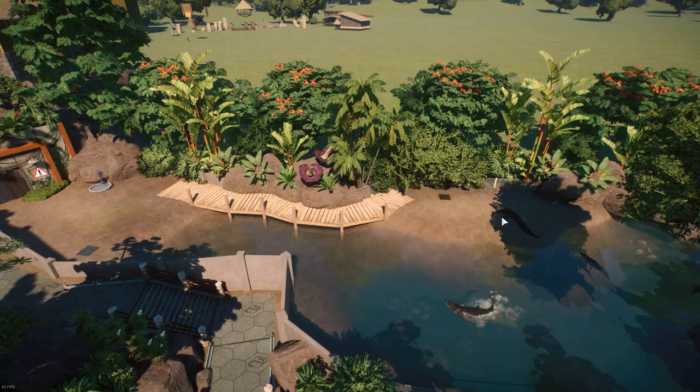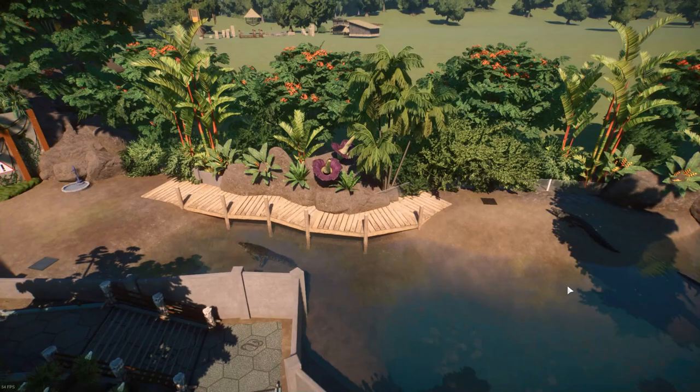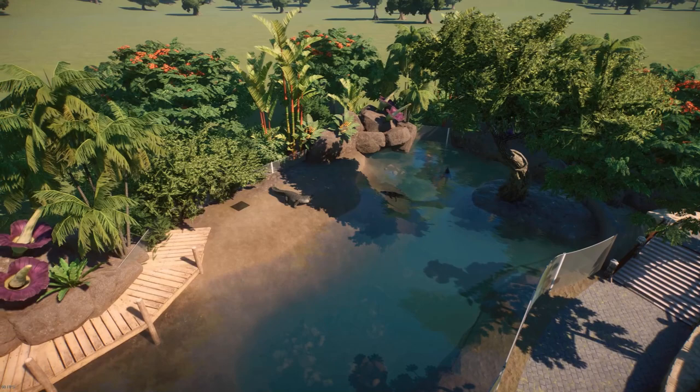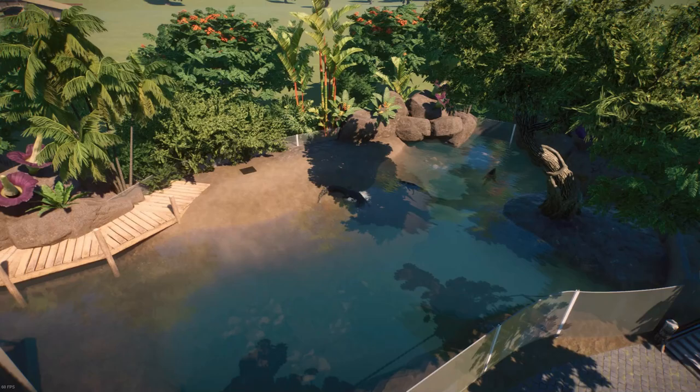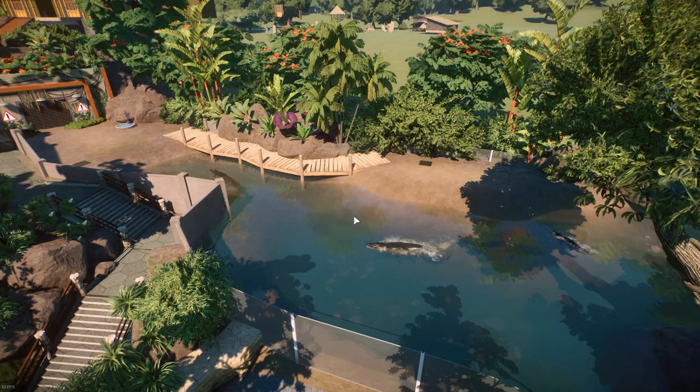At first I did not have this bridge in here, and I was like, well, the keepers need to get over here and clean this place. So I decided to use these pier pieces from the aquatic pack — I think it fits kind of well in here. I did not want to put up a railing because, when you're on a boat dock, there is no railing, period. And then obviously over here, they have their own little private area where they can just hang out and float around in the water without people really looking at them. Really truly, the main viewing area will be just down here in the front. Just giving them a little bit of privacy — I mean, they are crocs, so I guess they don't really care.